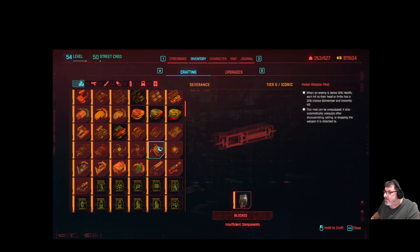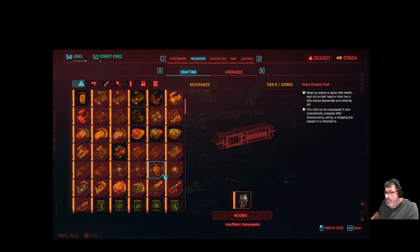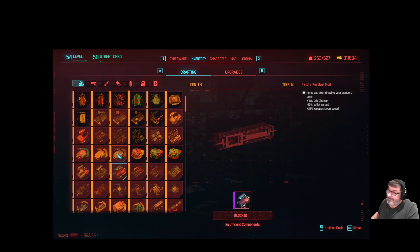Okay, there we go - Severance. I don't remember seeing that before. It's an iconic mod. This mod can be unequipped - it automatically unequips after disassembling, selling, or dropping the weapon that it's attached to. So basically you are not going to lose this mod, which is pretty cool. In fact, I think I'm going to apply that to something or other - and that was from the Chimera Core.